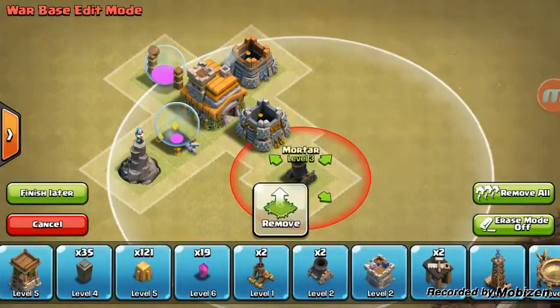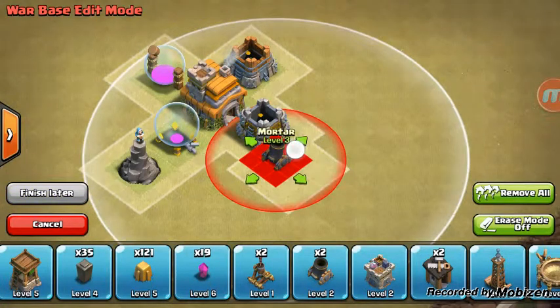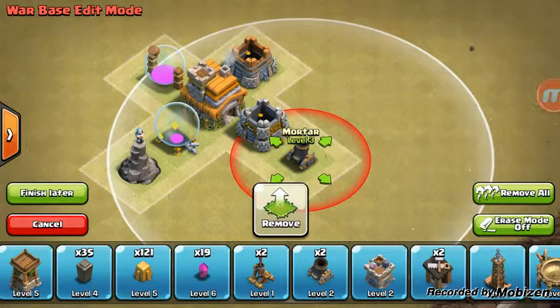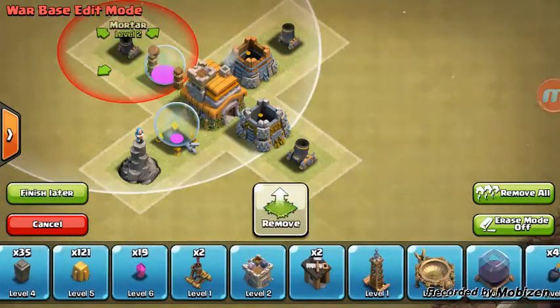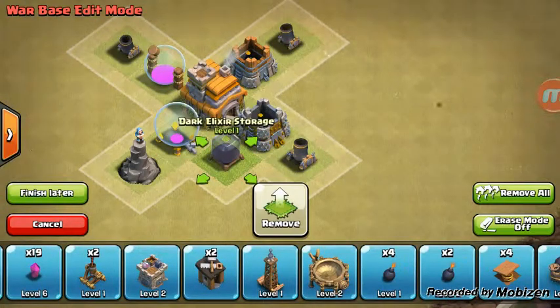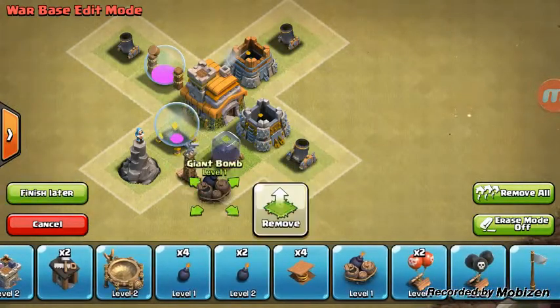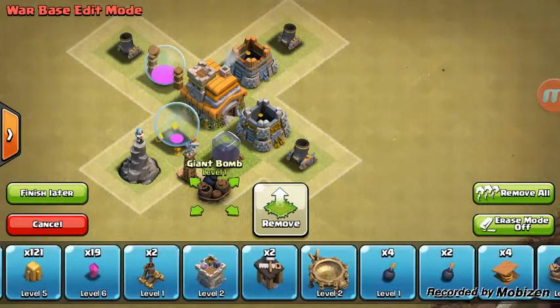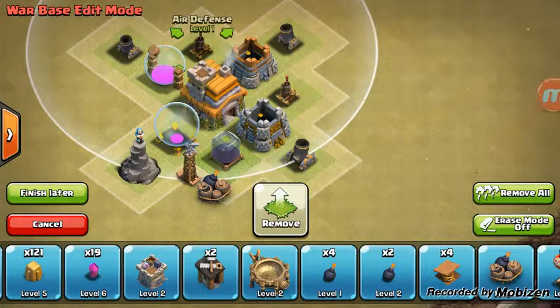Put your mortars — put all your good defenses around the storages in the middle, basically. I put my dark elixir storage close to it and placed all my good defenses around it. I placed these on the outside, so basically they had to fight through all of this to get to all my good stuff.